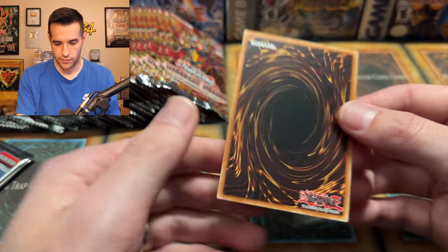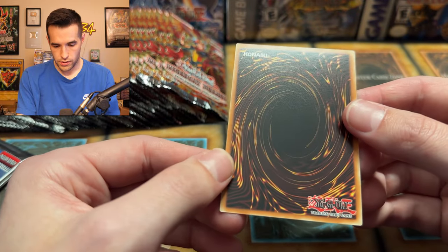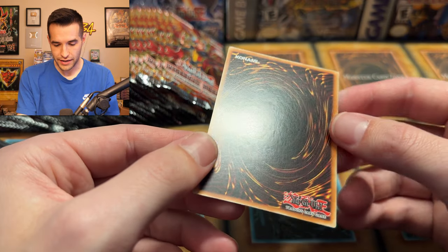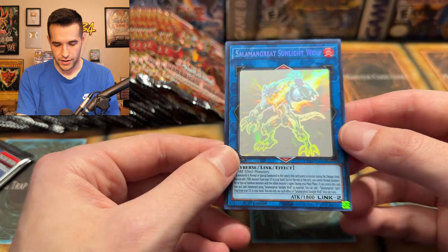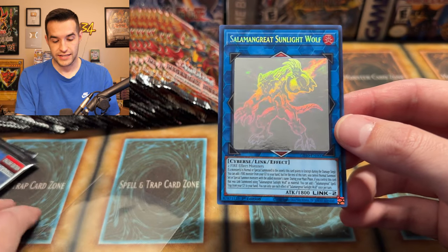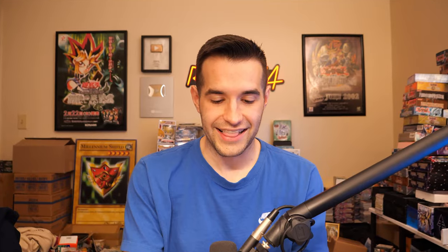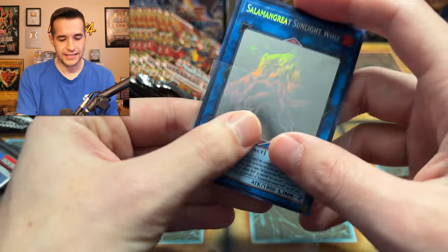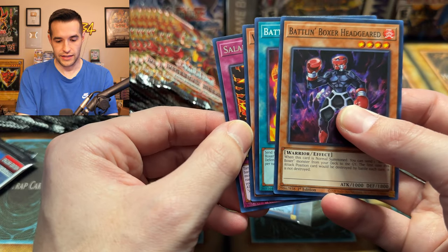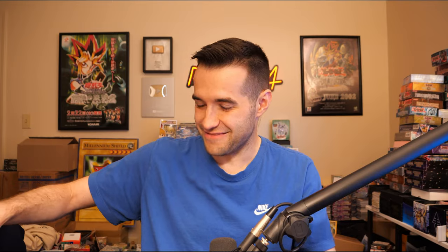Let's check the back — here's the moment of truth. Will it be scuffed? It doesn't look like it — looks pretty nice actually. The back, maybe a little print line right there, but that might've been nothing. This looks pretty good. Honestly, this card is nice — a little bit off center, but no big deal. We pulled it! I opened it and it went like this — it was just hiding back there, and I was like, wait, is that a link? Then we slow rolled it. That was insane, that was awesome.